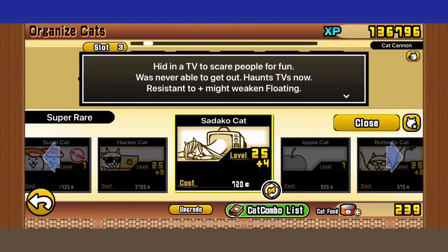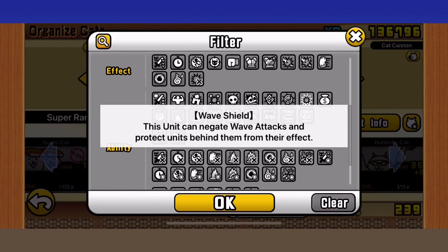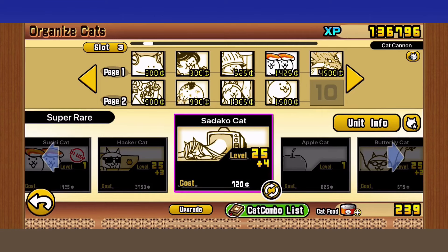I recommend a minimum of level 25 units for the stage and higher is much more recommended. Aim for the 30 mark for this stage because those waves can be brutal for low level cats — they can just get shredded and wiped off the field very easily if you do not stack up DPS quickly enough.